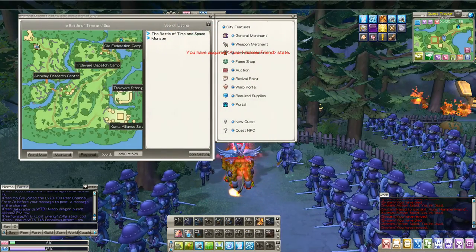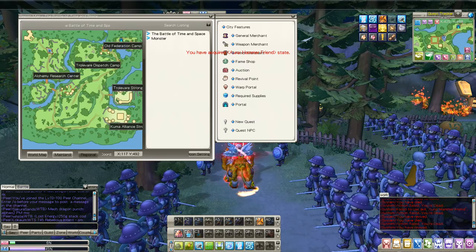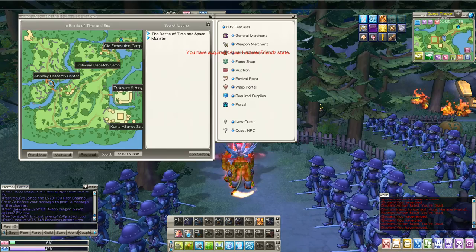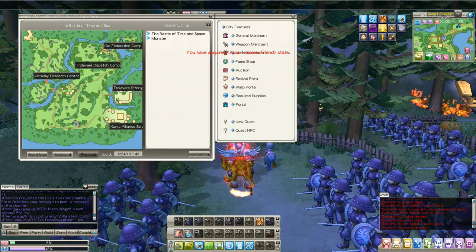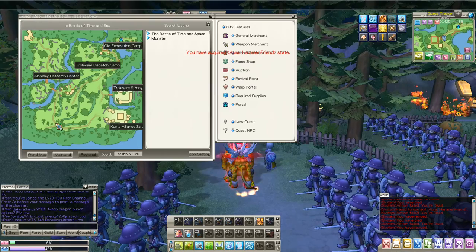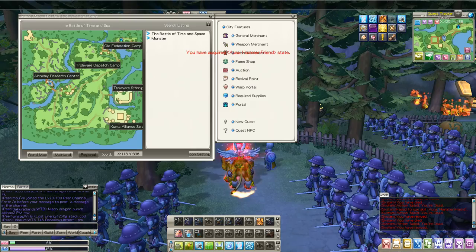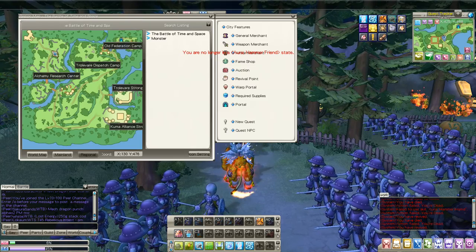What you want to do is get in this area right here — that is the most experience you can get for CP and experience, class level and your character level. What you want to do is change into the Mimic class, go all around this route right here. Watch out for the cannons because they do hurt a lot. Go on this bridge, use the Sage invisibility, change it to Mecha and attack this area right here. This is what you want.